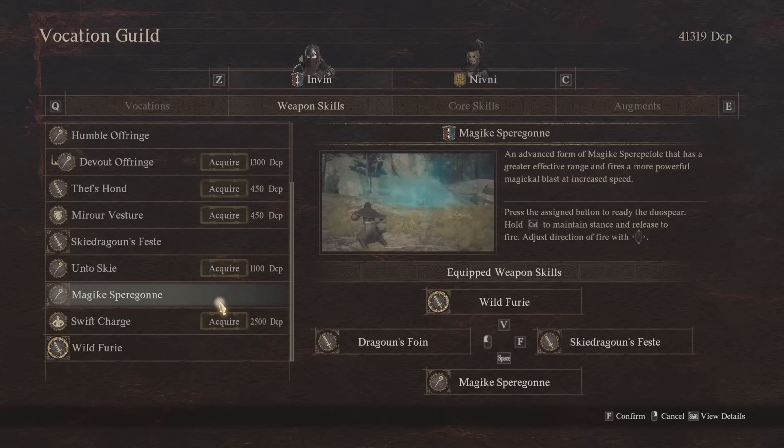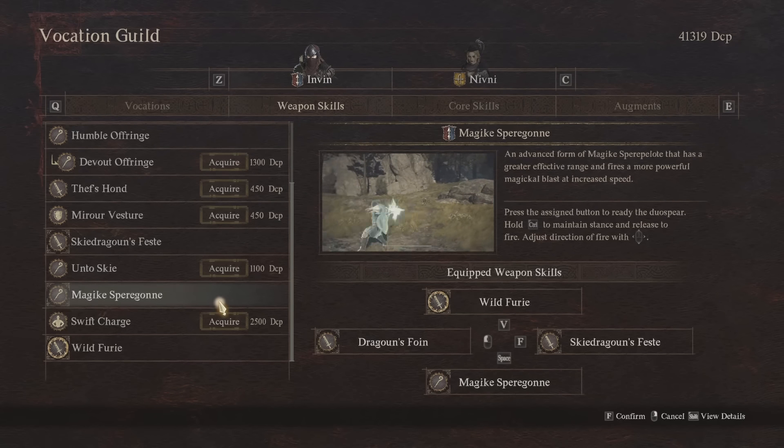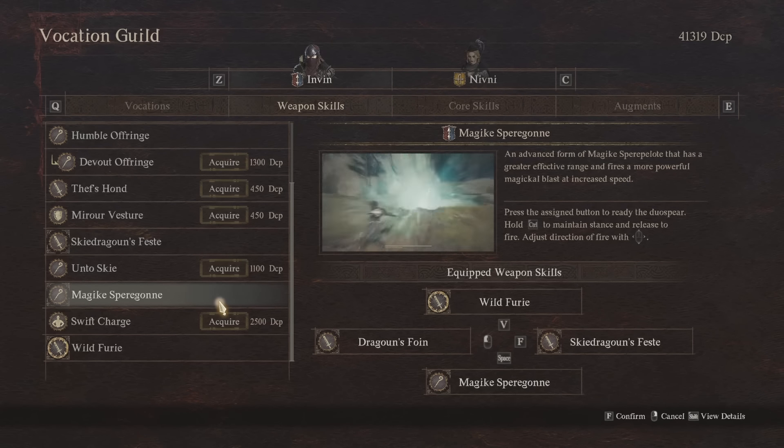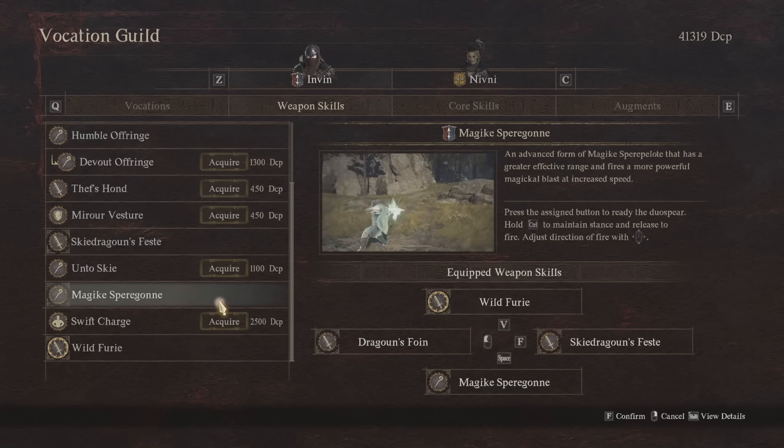Finally we've got Magic Spear Gun, which is basically a bolt attack. You charge up this bolt using as much stamina as you want — the longer you charge it the more damage it deals, but it leaves you with less stamina. This is another candidate for a Dragonforge upgrade, especially if you're not running both Wild Fury and this. You can choose the amount of stamina, so it can be really useful just to take down flying targets you can't hit with Dragon's Foyne. It does a lot of damage and is a really good ranged output for the Mystic Spearhand.